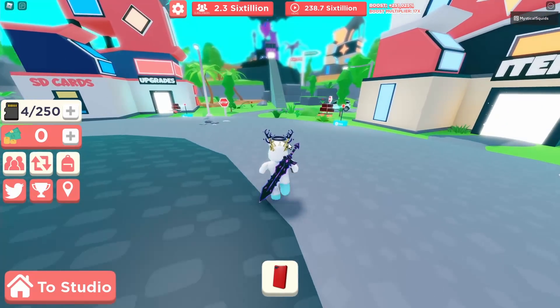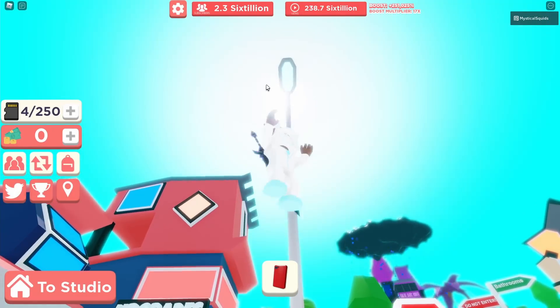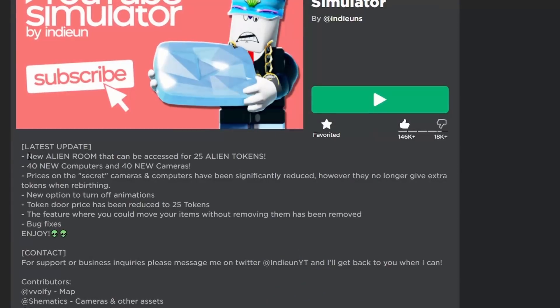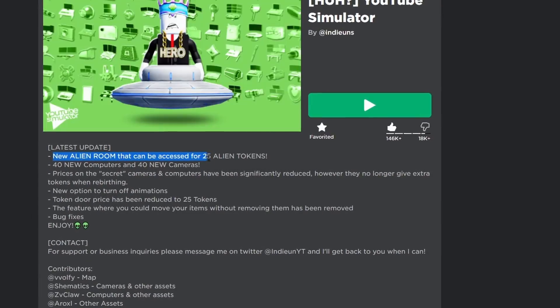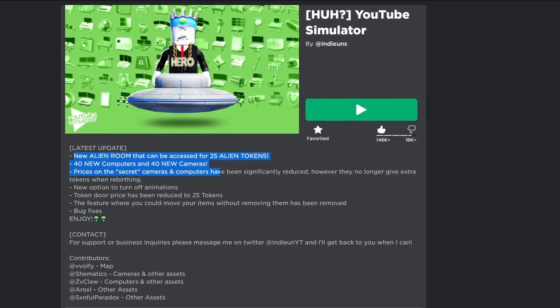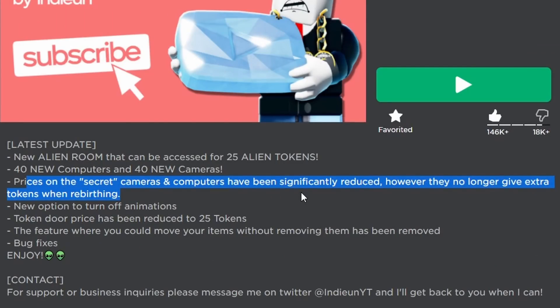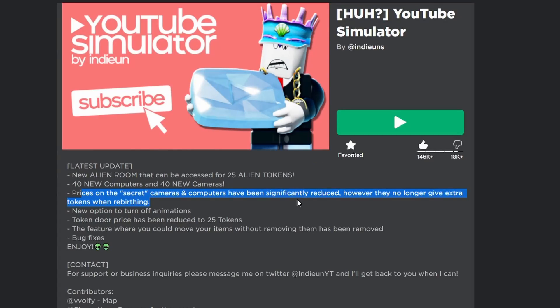We're back in YouTube Simulator — this game updates really quickly. There's a new alien update: a new alien room accessible for 25 alien tokens, 40 new computers and cameras, and prices on secret cameras and computers have been significantly reduced. However, they no longer give extra tokens when rebirthing, which sucks.